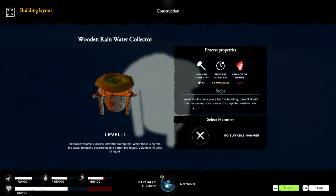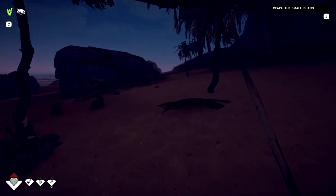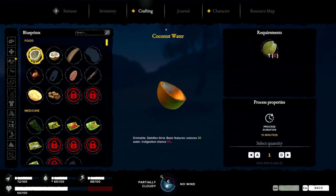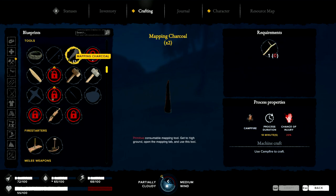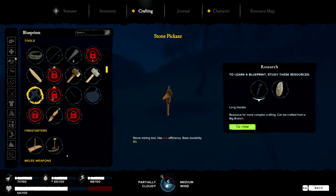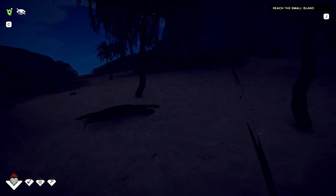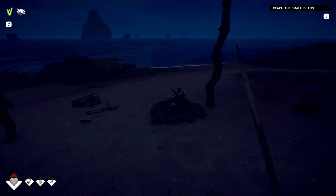20% chance of injury - let's do it. Oh, what do I need? I need a hammer. I don't think I can make it. Tools - no, I need a big branch for it. Oh man, I can't make it. That sucks. I hope I can make my raft.